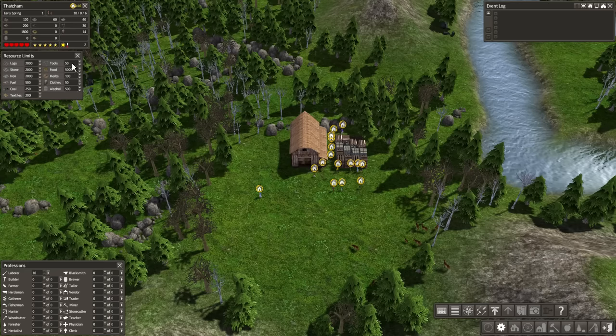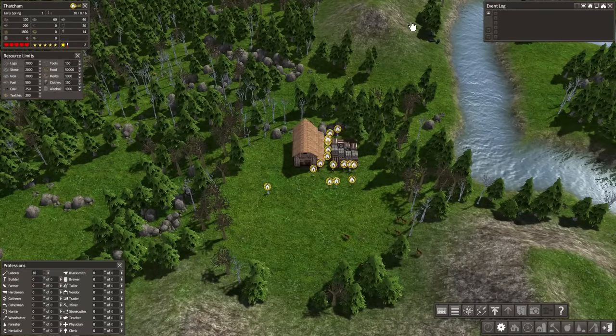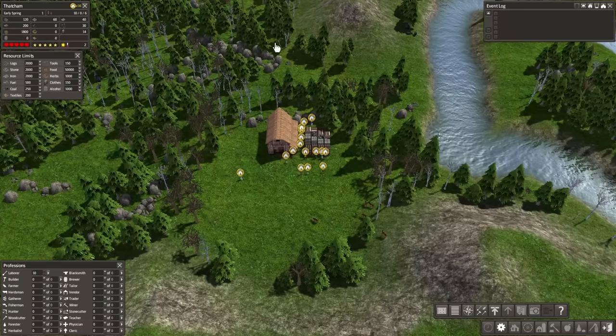Textiles we'll leave for now. Tools are extremely useful — if my citizens have tools, they will work more efficiently, and I can also educate them for further efficiency. The upper limit on tools will be 150. Food will have a limit of 50,000, because the more we have in storage the less chance of everyone going hungry. Herbs are essentially medicine, so 1,000 on that. Clothes will be 150, and alcohol about 1,000 as well. That covers the basic UI setup.